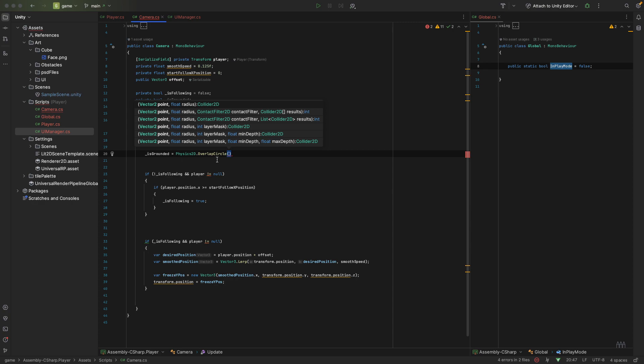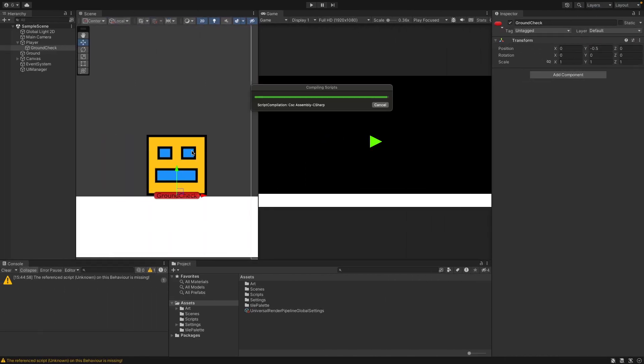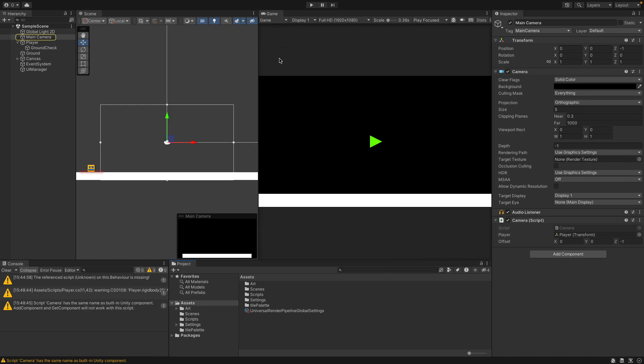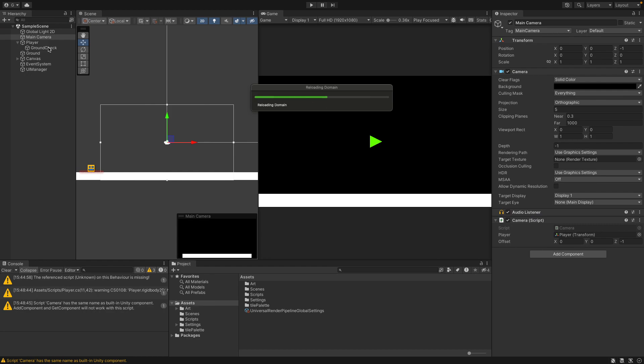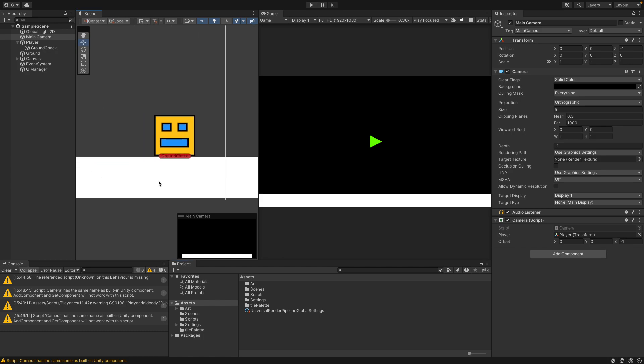Actually, we can't do that yet because we need to bring in a few more variables. We need a layer mask because we need to know which layer we are overlapping with to trigger `isGrounded` being set to true. We also need the ground check object that we just created - that's going to be the object we use to see if we are colliding or overlapping with our ground layer.